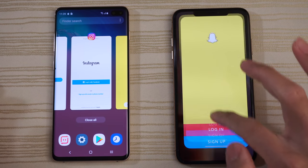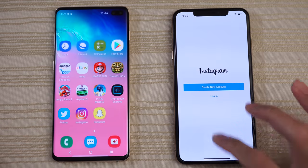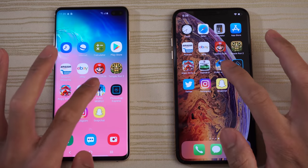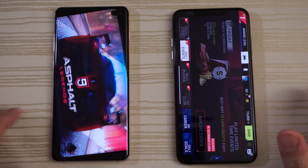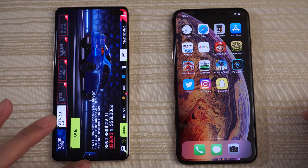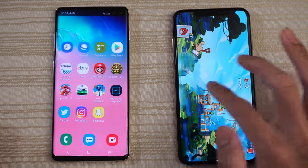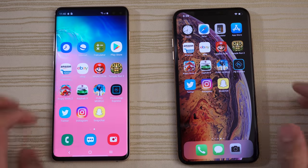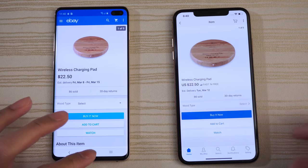Now let's take a look at the multitasking on both and check out the RAM management — everything's in the background. Going through these apps: Twitter, Photoshop, PUBG still in the background on both phones and continuing to load. Angry Birds 2 — same place on both. Temple Run 2 — good to go on both phones. Mario Run — same place. eBay — same place on both, though a little bit of a stutter on the right.